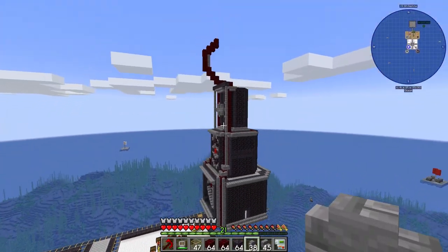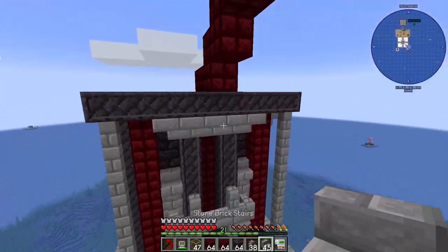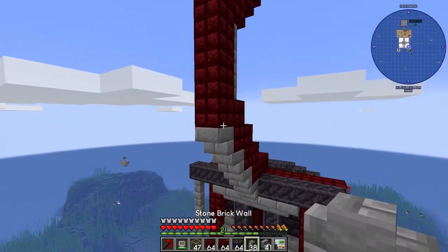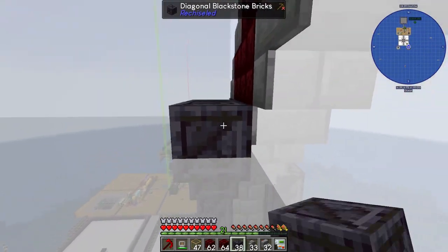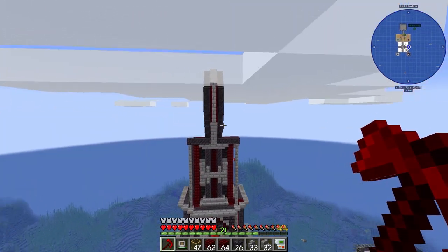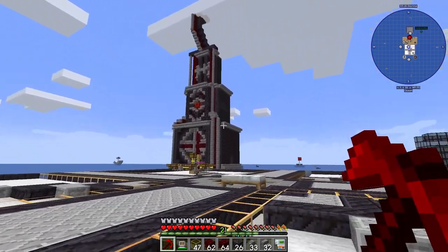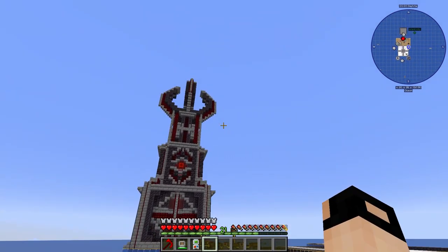I'm thinking of something like this for the top - it looks fine but needs more details. Let me try adding some detail elements. We're up in the clouds! That looks okay. Let's copy this side design to all the other four sides.